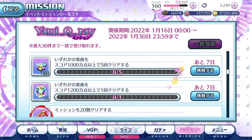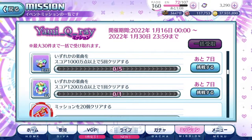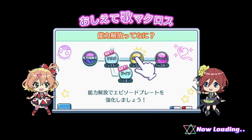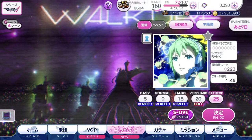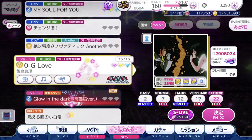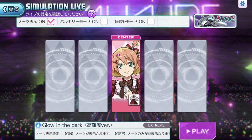Let's break over to the event song. I'm going to lower the volume for the game so I don't get a copyright strike. Alright, so as you can tell, this is Glow in the Dark High Difficulty version. It is under the regular live tab under the event songs, and there is only one difficulty — extreme, question mark, question mark, question mark. We're going to take a look at how difficult this is by viewing it as an S Live with the note mapping on.